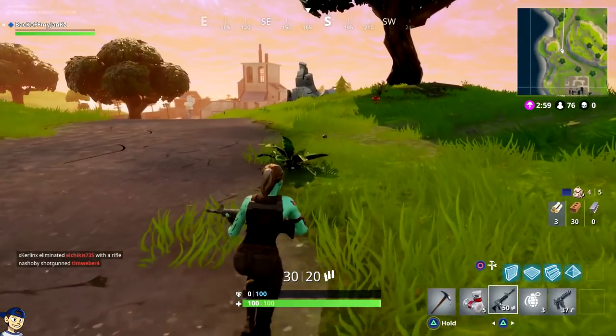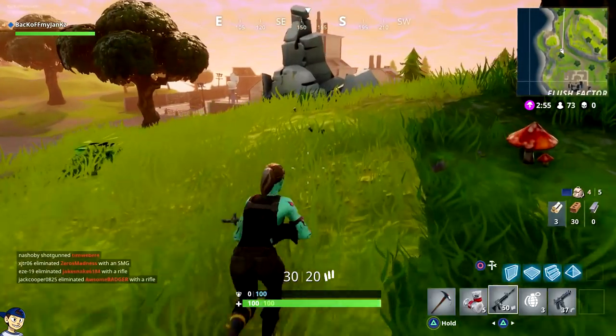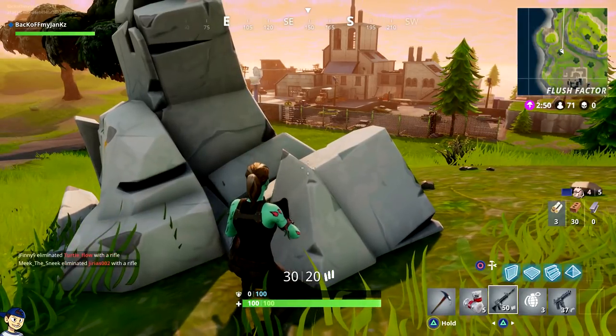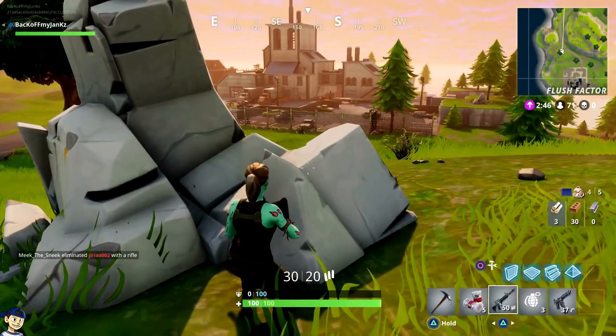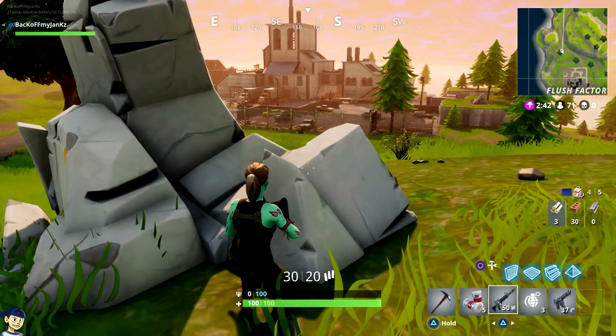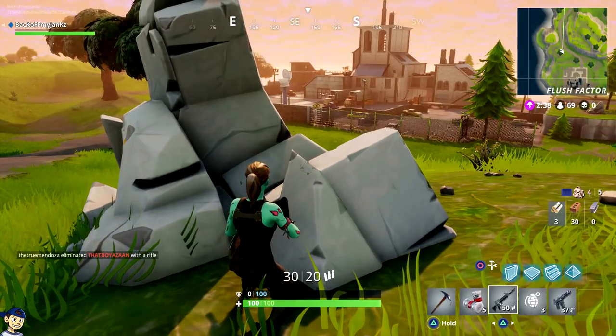For the rest of this game it's in-game commentary and I'm gonna cut out the boring parts because there is a lot of sitting around. But like I said, this is the easiest way to get your umbrella — I hope you guys enjoy, good luck. I'm going to sit here for a minute and see if somebody's in the Flush Factory. If I see somebody I'm gonna be patient and be the lurker.